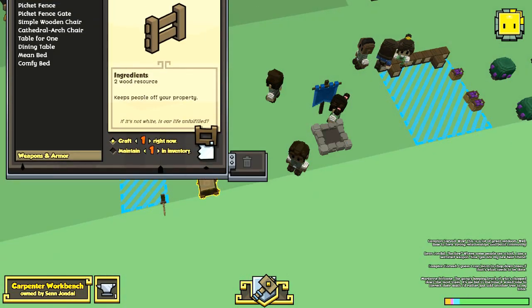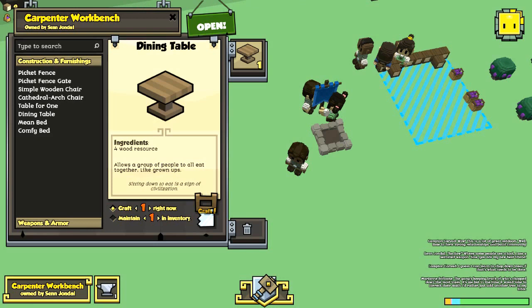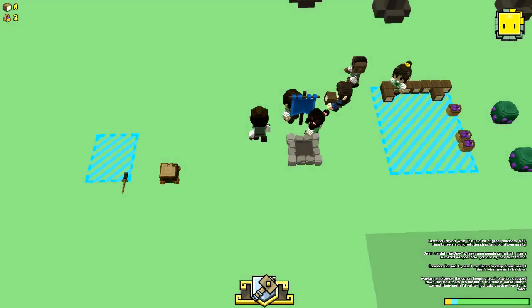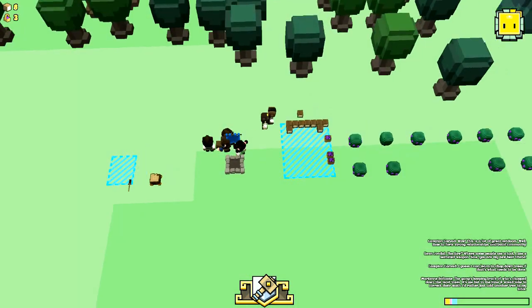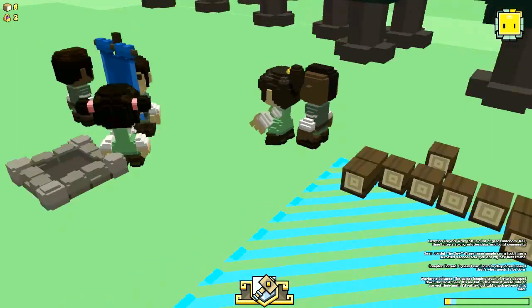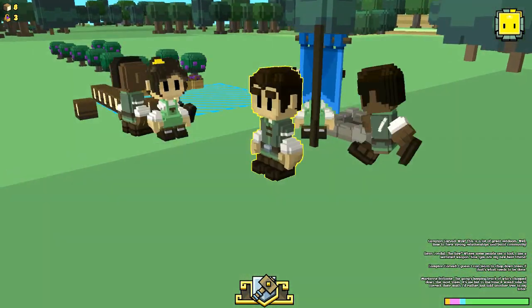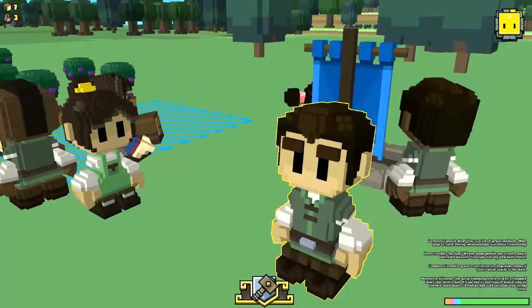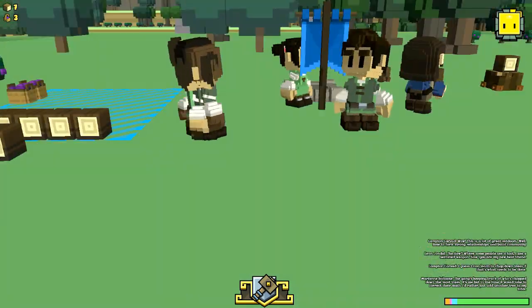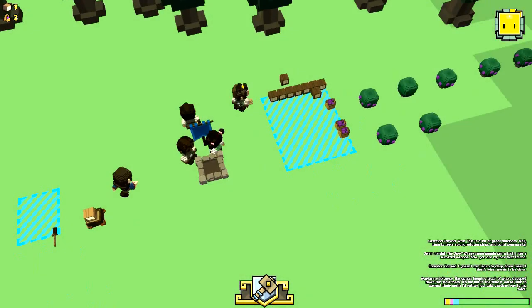If we go into the crafting menu once again, we can build a dining table. If we craft one now, our settler will go and put it in the crafter's workshop and craft it for us. It's a really, really good AI system — I think it's going to be very well implemented. And this art style, where it's all little blocks made in what I believe is Cubicle Constructor going by their live streams, is just really cool. I think it's going to be a great game when it comes out officially.